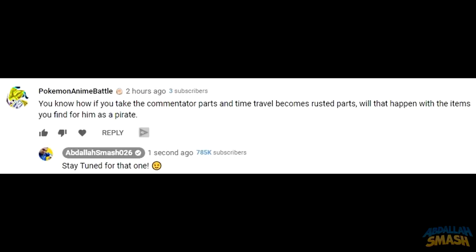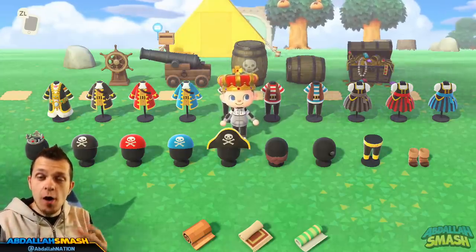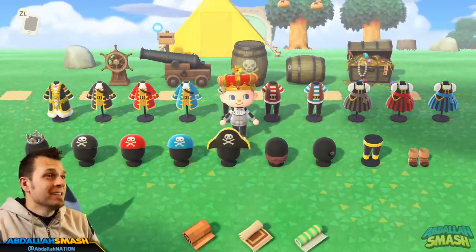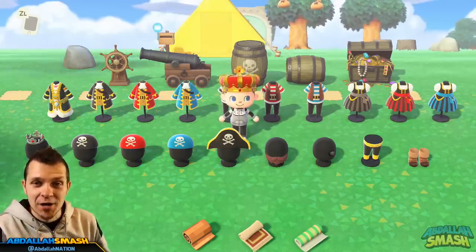Pokemon Anime Battle asks: You know how if you take the communicator parts and time travel, they become rusted parts? What will happen with the items you find for him as a pirate? That's a great question — stay tuned, I've got a really fun video on that. Now that we've learned everything about Gullivar, let's take a look at all 27 items in his entire set.